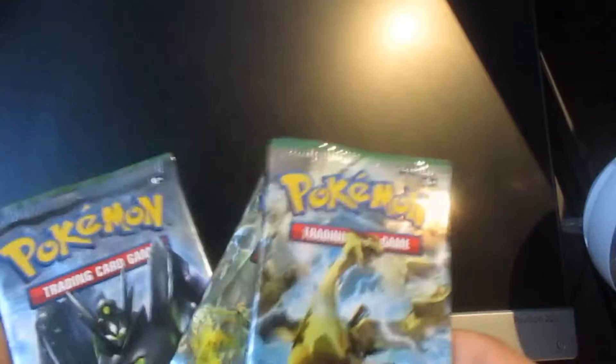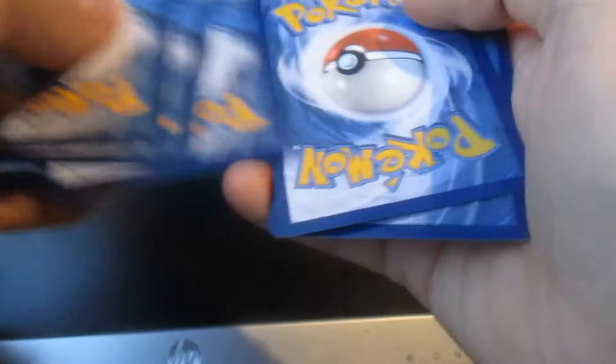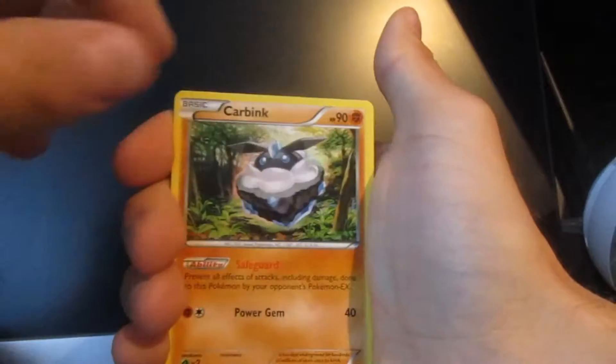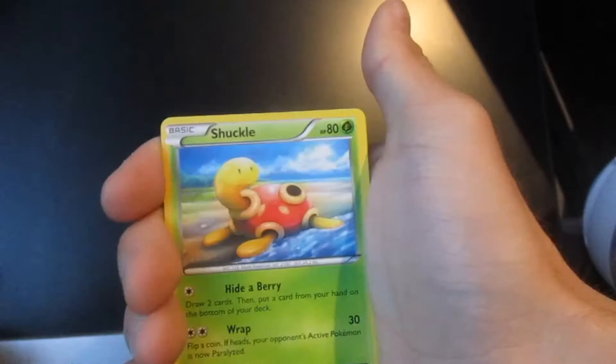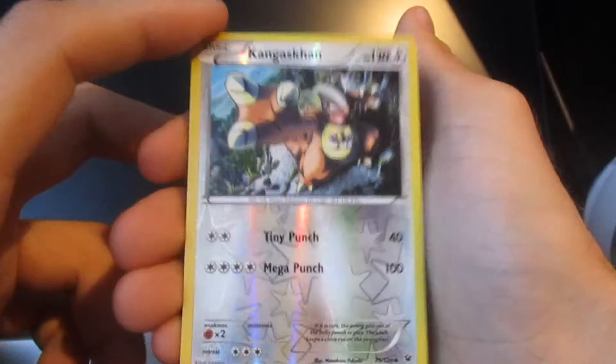Three booster packs here. Very nice. We'll start with the first one. That's the code there. So we're just going to go through these rather quickly and see if we get any decent pulls. Dealing — very nice. We've got a trainer, Weezing — any one of those is nice. A reverse holo — Kangaskhan, very nice. 120 HP, tiny punch of 40 and mega punch of 100. That is really nice as well. I think that is a rare too — I've never seen this card before, that's awesome.